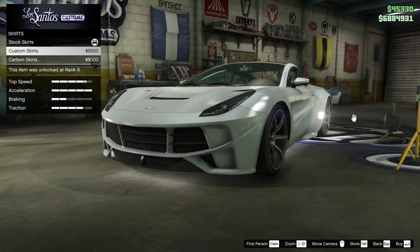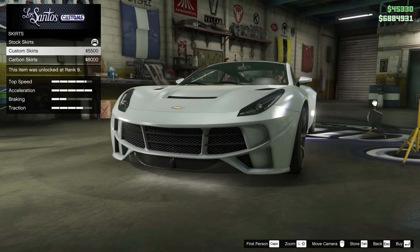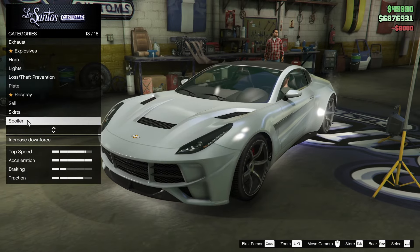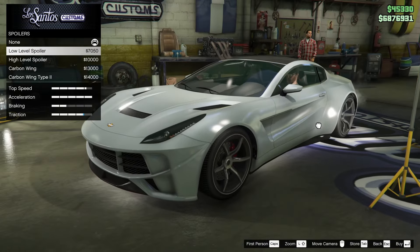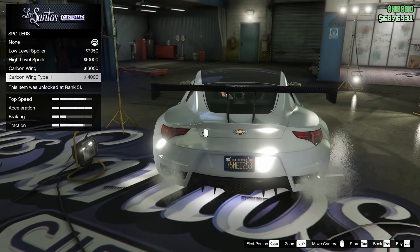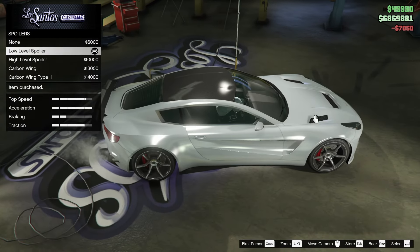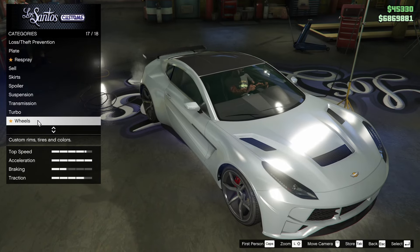There are side skirt options, which is odd because there are no front or rear bumper options, which is kind of annoying. There is some carbon on the front and on the rear. I think the carbon skirts do look better, so I'm going to go for the carbon skirts. For the spoilers, unfortunately they're not really good looking. However, to get maximum performance out of the car it would be good to have a spoiler. I just wish they fit a little bit better — like a ducktail spoiler would have been perfect. I'll go for the low-level spoiler as it's the most fitting of them all.